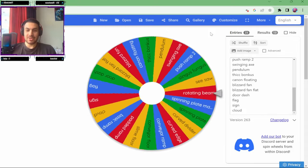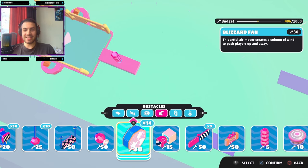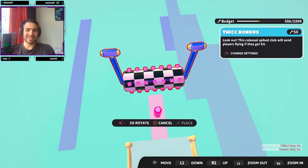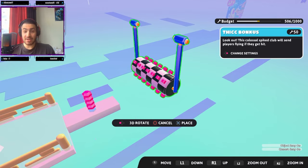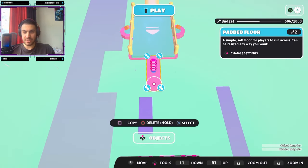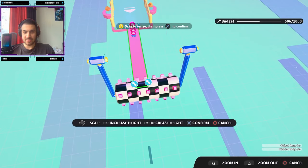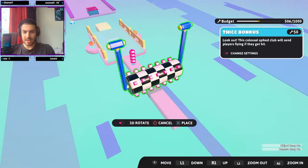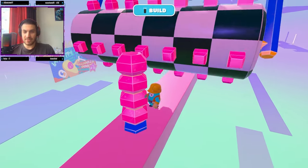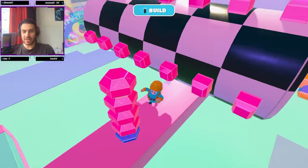Let's see what we get next — the Thick Bonkers! Here it is — I like to call it the spiky one. Let's see how to place it. I'll get the Padded Floor and stretch it a bit longer — oh god, not like that. Let me grab it and stretch it out like that. Now let's get our Bonkers and place it right here. That's pretty good — first try! We got a good length.